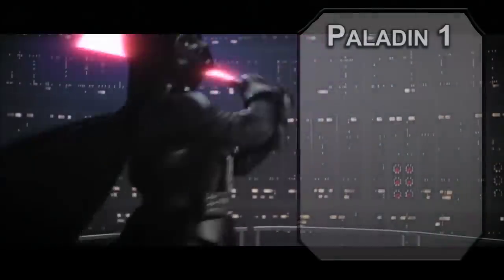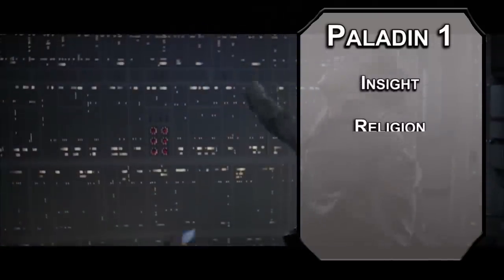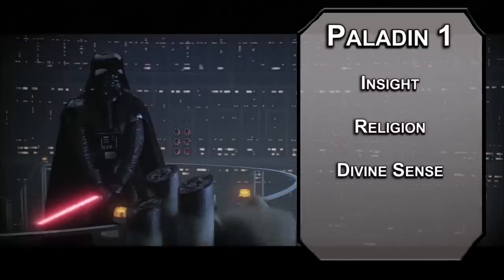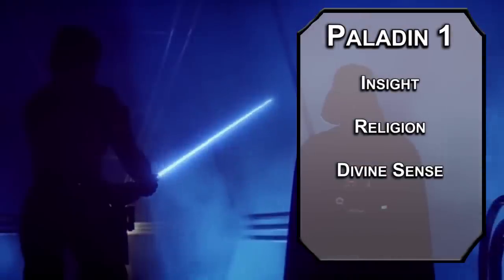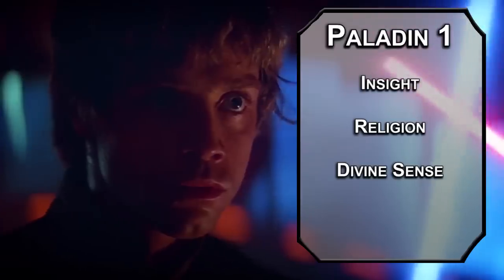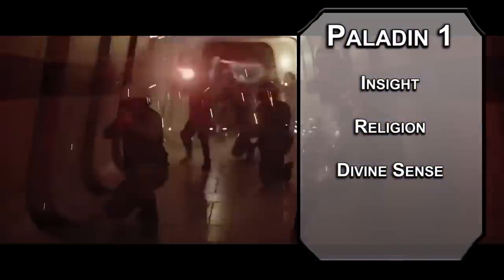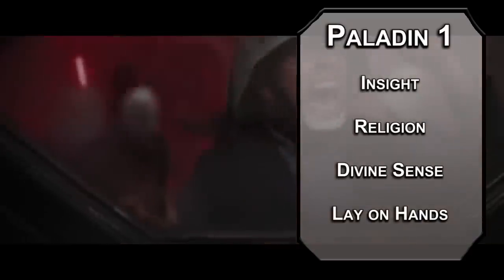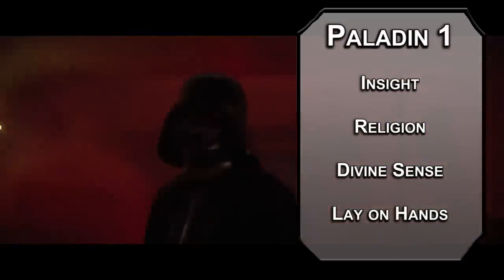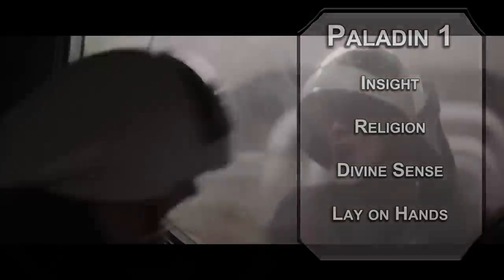We'll kick things off as a Paladin. First level Paladins can take two skills from their list — go for Insight and Religion. You also get Divine Sense, letting you detect Celestials, Fiends, or Undead within 60 feet of you an amount of times equal to your Charisma modifier per long rest. Just to think, if you had this when you were younger, you would have known Padme wasn't an angel. You also get Lay on Hands, giving you a pool of healing equal to 5 times your Paladin level you can distribute as an action — not sure that's in character, but you can use it on yourself to repair a short circuit.